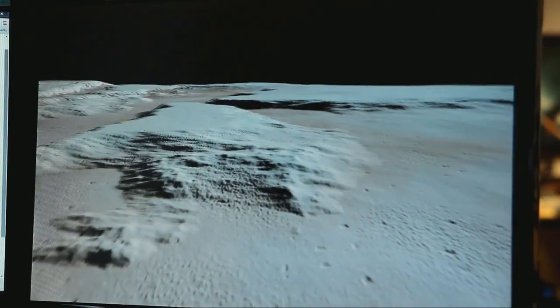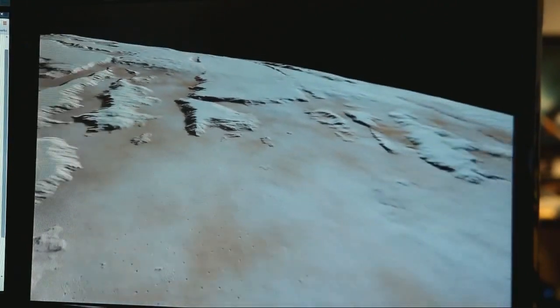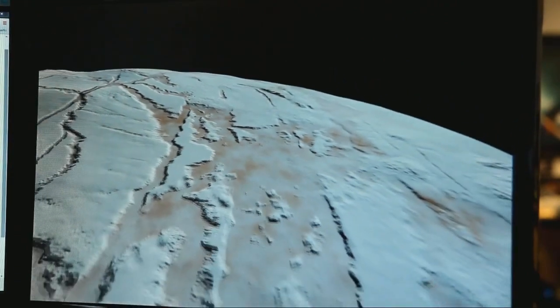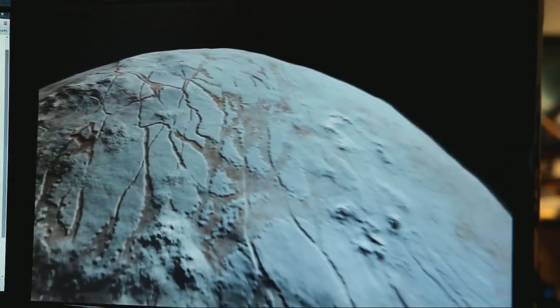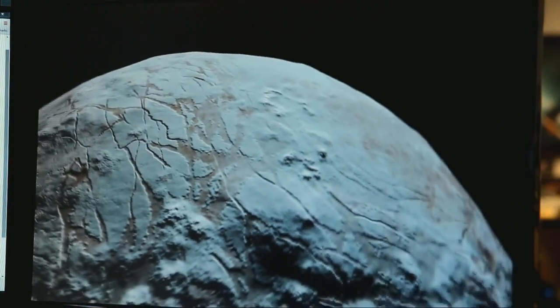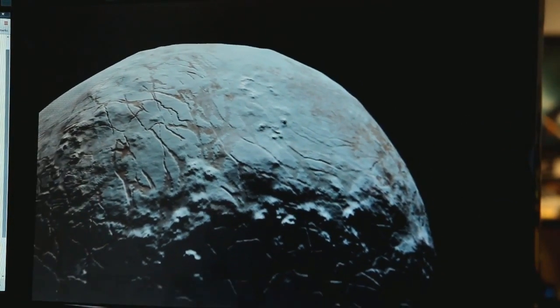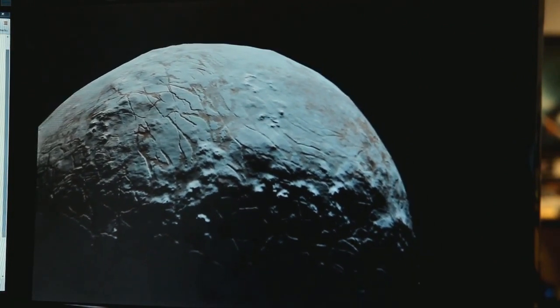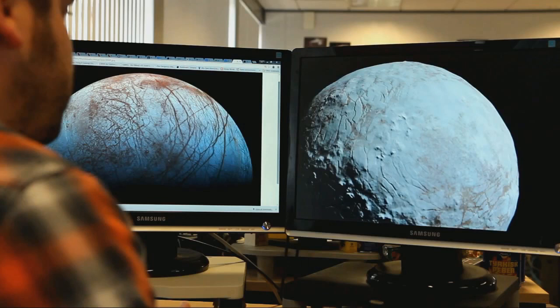You can see these nice icy planes that the camera's flying across, and as you zoom out you can see how these make up all the different cracks and plates on the world. We call them 'europa lines' — that's the scientific term — because you can see them on Europa.